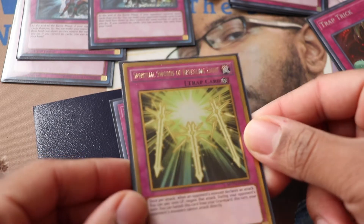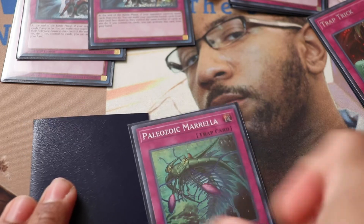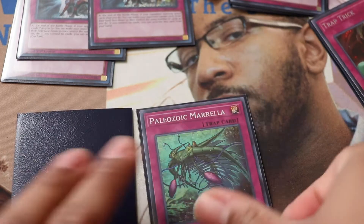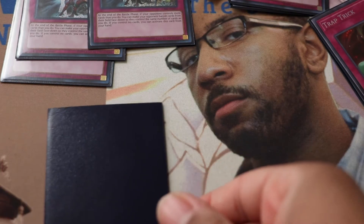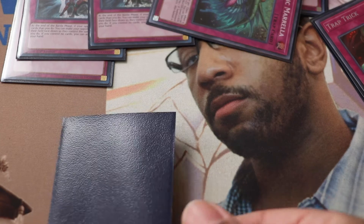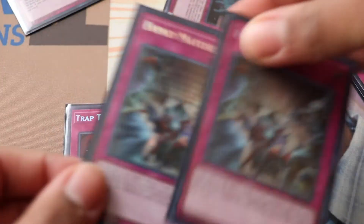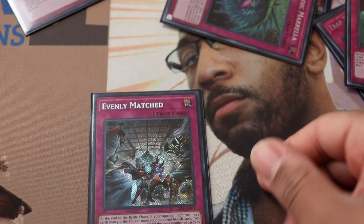Spiritual Swords: while on the field it negates an attack for 1000 LP, but in the graveyard you banish it to stop direct attacks. So you go: opponent enters battle phase, you respond — Mamma Mia dumps Swords, then banish Swords from grave so they can't attack directly. While they're still in the battle phase, flip Trap Tricks, banish a copy of Evenly Matched, set it, and activate it. You just blow out their whole field, then next turn make a Toad and attack for game.